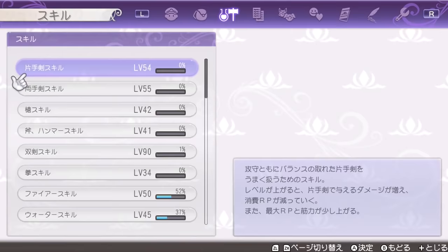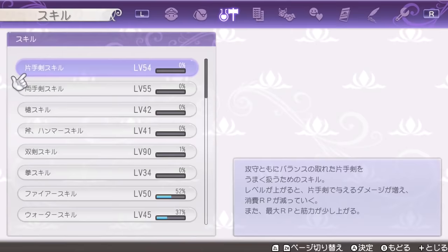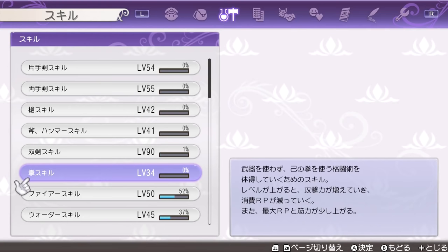Now let's talk about weapon skills. There are many different types of weapons in Rune Factory and they all have their own skills: one-handed swords, two-handed swords, spears, axes and hammers, jewel swords, as well as fists.